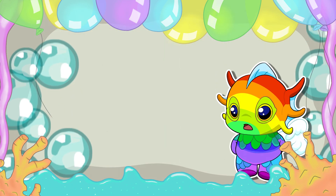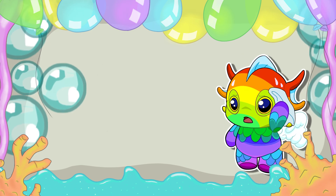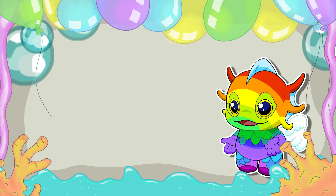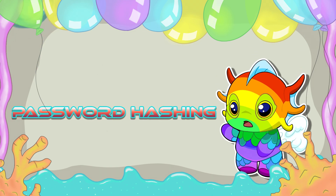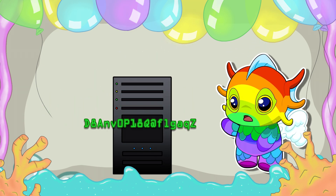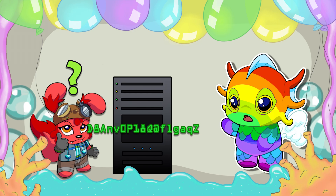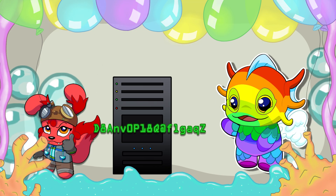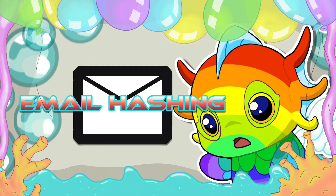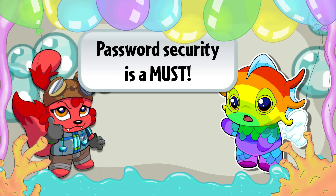To log into an account you of course need a password, but how is your password secure even from the people hosting the server? Our database, like pretty much any other database, will use password hashing. Password hashing is essentially where the password is saved but scrambled beyond recognition, which prevents people with access to the server from seeing raw passwords, keeping them secure. Email hashing is also a thing if we want to be extra safe, but Nakoto is currently prioritizing password hashing as it is much more important for data security.